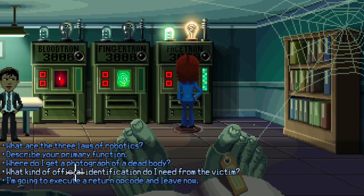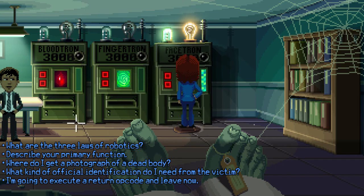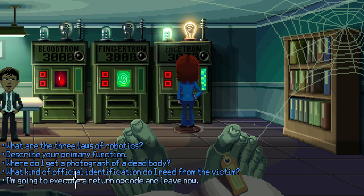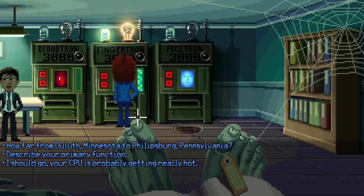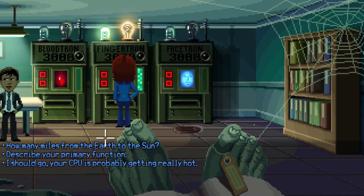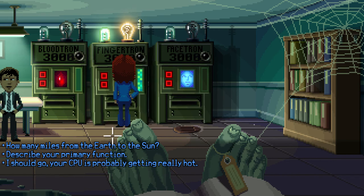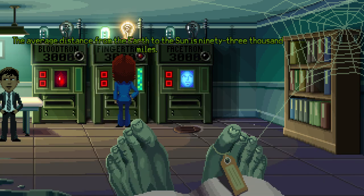Alright, whatever. I'm going to execute return opcode and leave now. Let's talk to this guy and then we're off. How far from Duluth, Minnesota is Phillipsburg, Pennsylvania? 1,017 miles. Where does Thimbleweed Park take place - what state? I'm not even sure. How many miles from the earth to the sun? The average distance from the earth to the sun is 93,000 miles. That doesn't sound like a lot, does it?